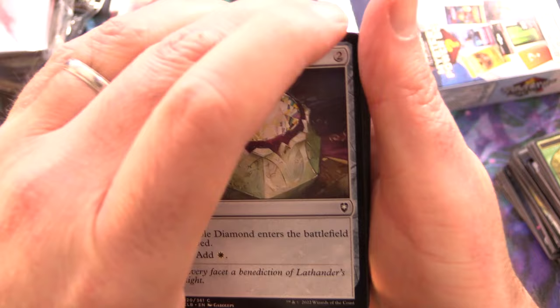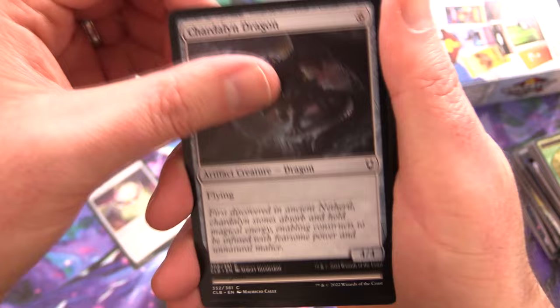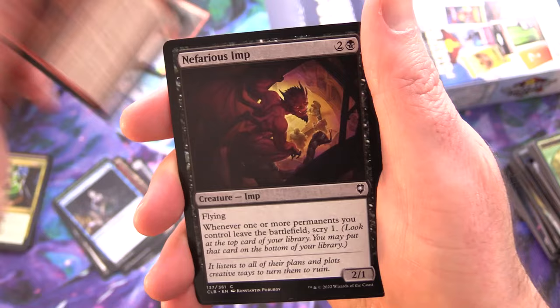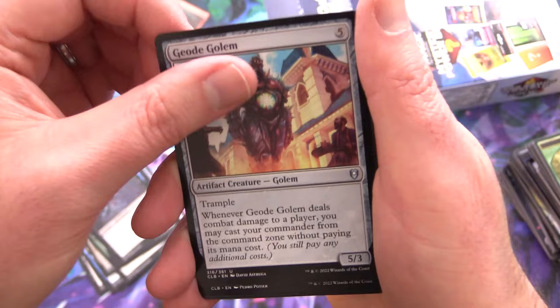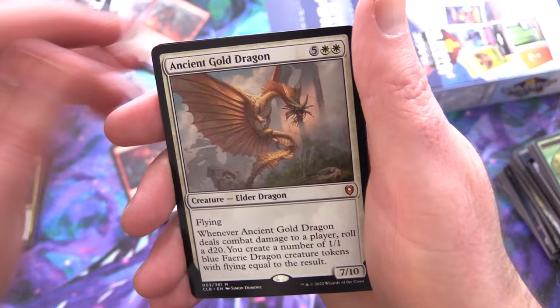Or what's that character that everybody loves in Baldur's Gate 3? I forget right now. We've got Marble Diamond, Shardolin Dragon, Evolving Wilds, Biles Invoker, Murder, Blessed Hippogriff, Poison the Blade, Dragonborn Looter, Insufferable Balladeer, Nefarious Imp, Guardian Naga, Ambitious Dragonborn, Timora's Invoker, Candlekeep Researcher, Vrock, Geode Golem, Minthara Merciless Soul, Guild Artisan, and a Mythic — finally — Ancient Gold Dragon! Yes, I think that is sleeve-worthy. We've got a Foil Flaming Fist and the Initiative token.